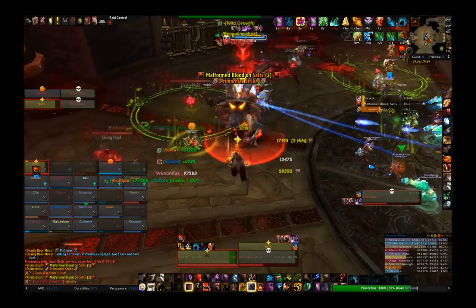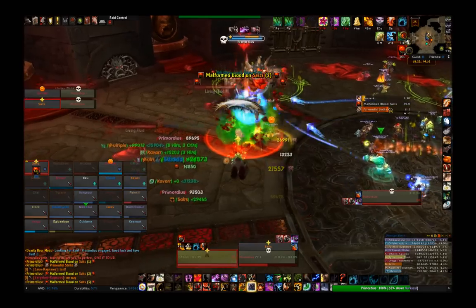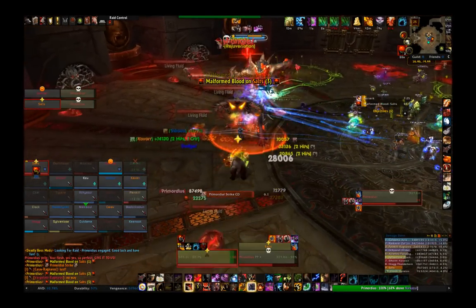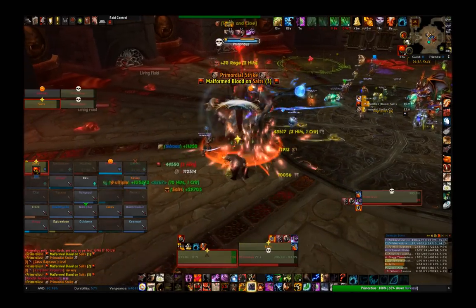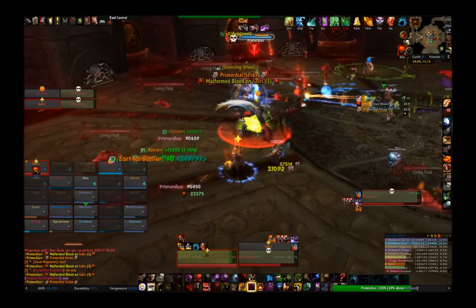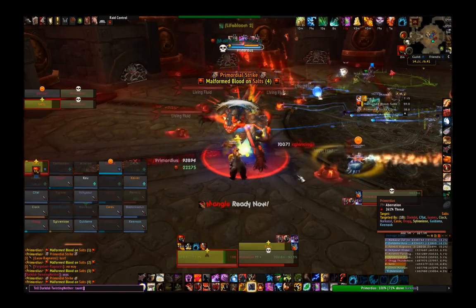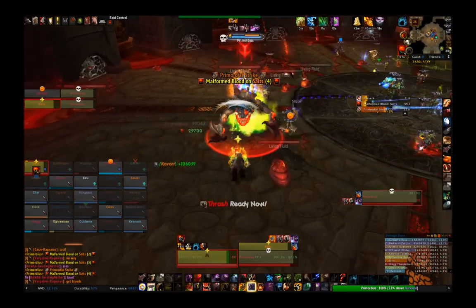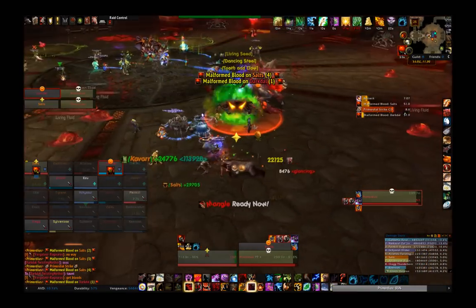The main goal while tanking the boss is to keep him away from all the little blood adds, since if they reach the boss he'll get stronger and start doing more things. Moving in a circle around the room also allows healers and ranged DPS to stay in the middle and not move so much. Additionally, if there are any purple pools on the ground, they will slowly move towards the boss. While moving around in the circle, keep him away from those purple pools — I'll explain why later.